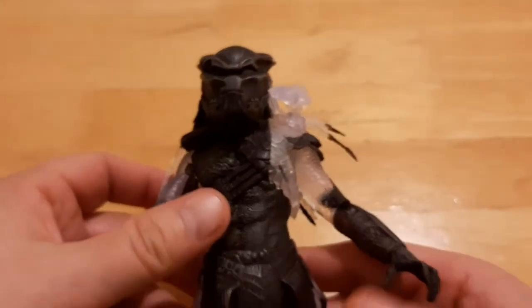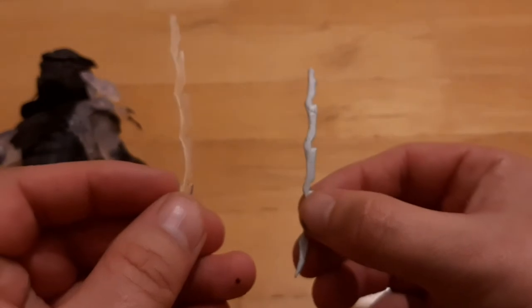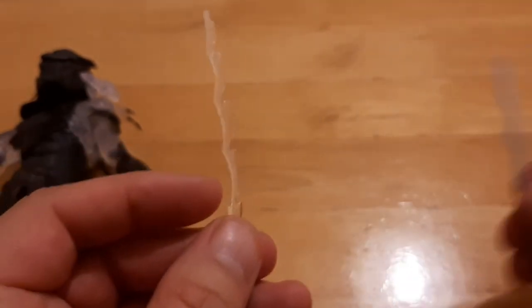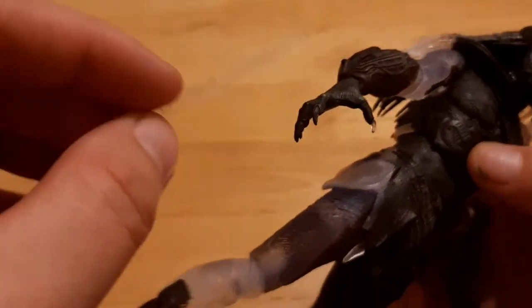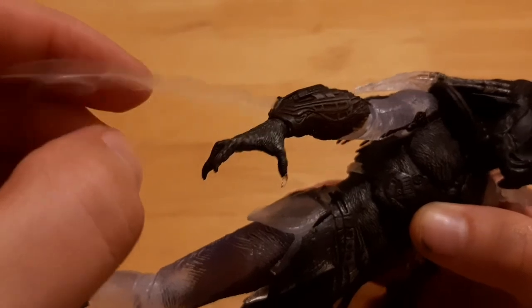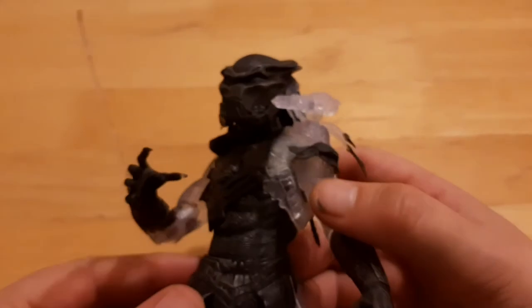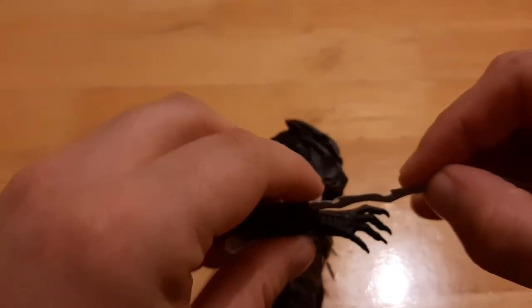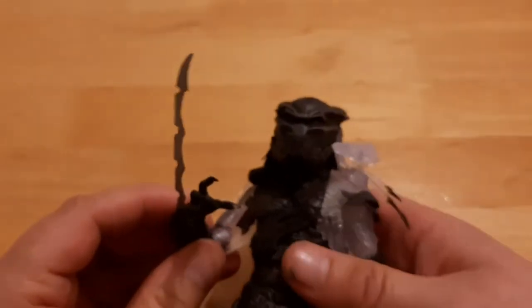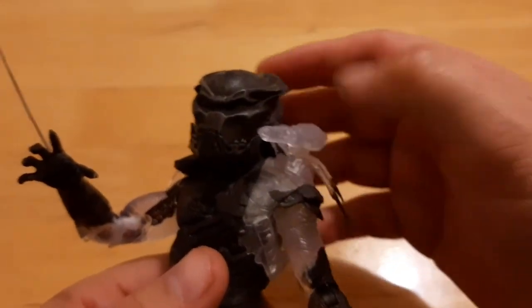He comes with two accessories: two wrist blades, so you can have one cloaked or one uncloaked. The cloaked one pops in just like that, and it's a very cool cloaked wrist blade. It really is a cool figure.